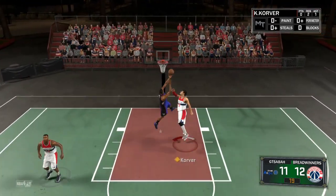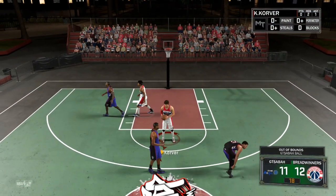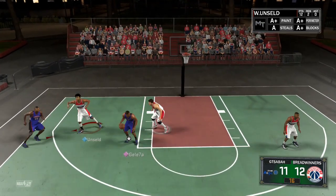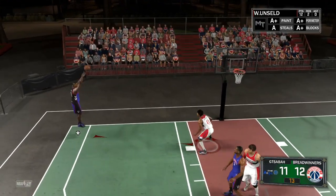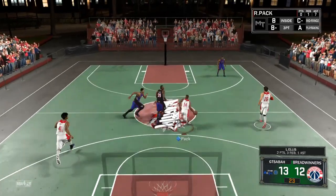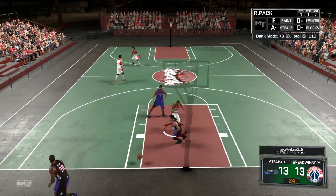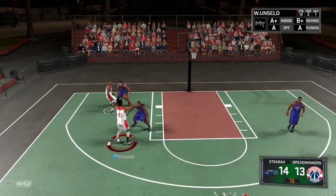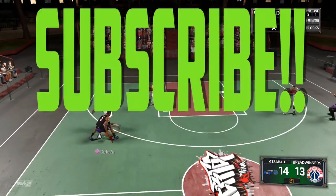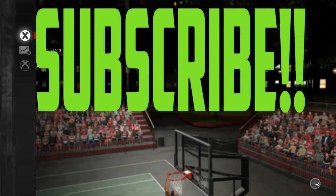I would easily pay 100K MT for this card — that's how much he's worth, that's how good he is. One more thing: they say he's 6'7", but he doesn't look 6'7" on the court. He looks about 6'10" — like a Chris Bosh build. I was getting rebounds with him over Marcus All. That's it for the review — this is Wes Unsell, he just dropped today. Thank you for watching, smash that like button and subscribe if you're new.